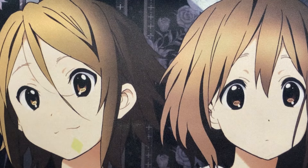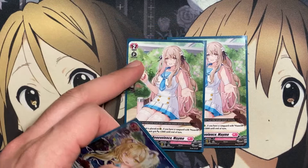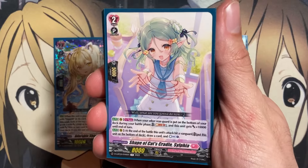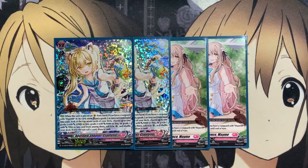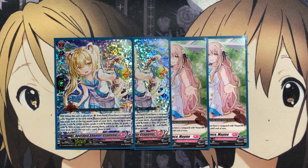For the grade twos, I want to run four copies of Adorable Shooter, Clantel. I have two copies of Calm Benevolence, Mame, as placeholders for the other two copies. When placed on rearguard from hand, if you have a Vanguard with Hacerit in its card name, put a grade two or less card from hand into soul, look at the top seven cards of your deck, choose up to one grade three with 12,000 or less power, or a grade two with 9,000 or less, or grade one with 7,000 or less power, call it to rearguard and shuffle your deck. If you do not call a card, draw a card. That's where the power for the many different grade three units comes in, because they'll get additional power thanks to our Hacerit Vanguard. Clantel just helps with that initial setup.